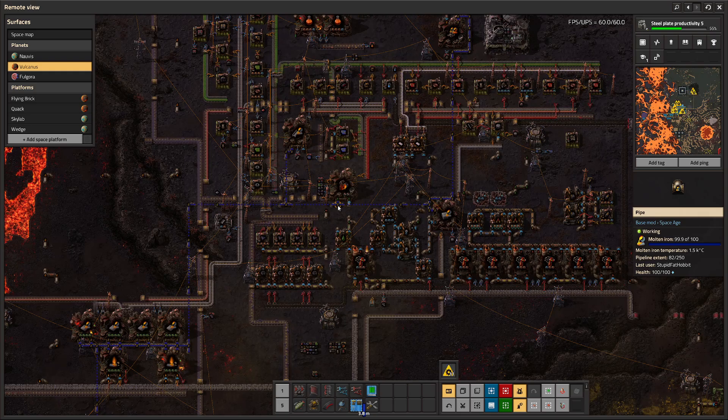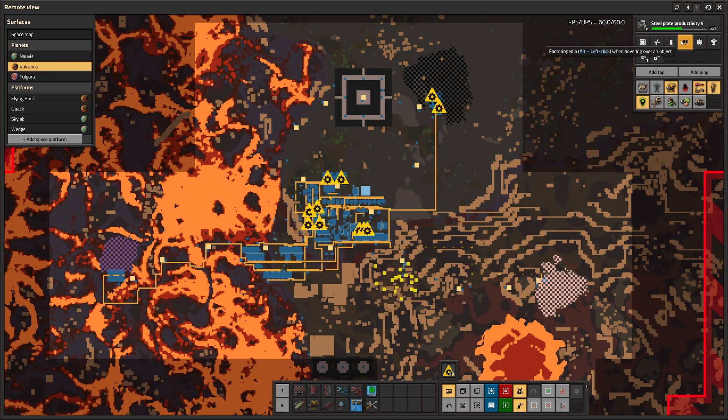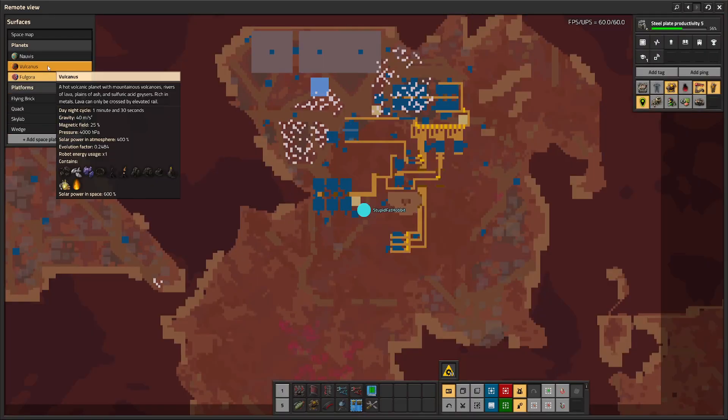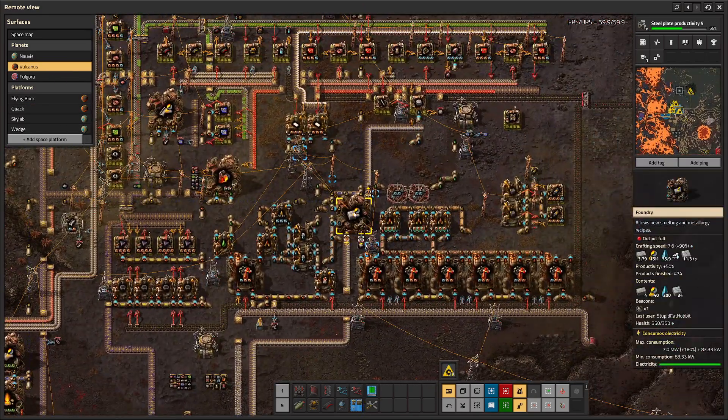You're going to have to automate refined concrete eventually anyway — we have concrete and refined concrete automated here so we can make our foundries and mining drills remotely. If you bring, say, 200 to Volcanus, foundries are 20 each so that's 10 foundries. Having enough to build your first 10 foundries or electromagnetic plants before you have to worry about setting up the chain is really nice. This is especially important on Volcanus because the concrete recipe you'll want to use there is a foundry recipe specifically — so it's nice to go straight to the foundry recipe rather than setting up the assembler version first.